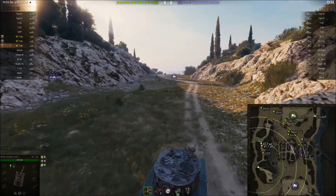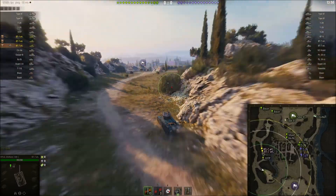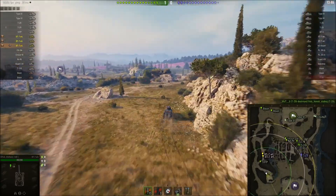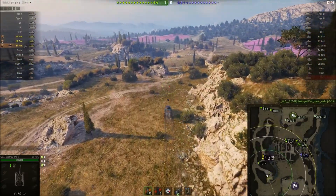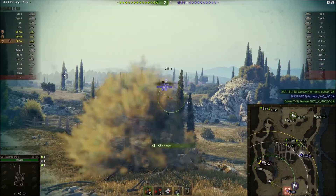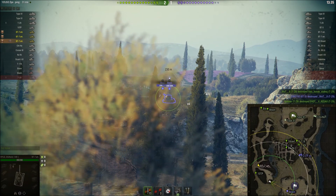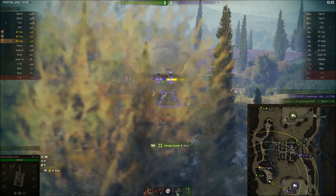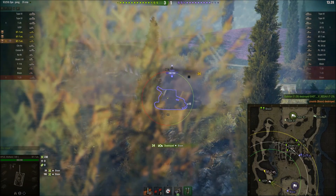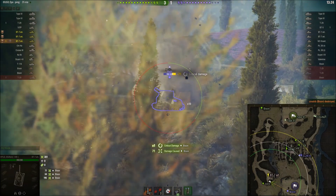Straight away Wolfwind has bombed it very aggressively down this flank and there's no one here. The 1-2 lines on this map are one of the more important locations, so the fact that nobody is here is an interesting development. He spots out a couple of artillery — I think I would have pulled back to a safer position before shooting, but Wolfwind is going to get away with it.